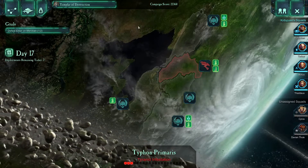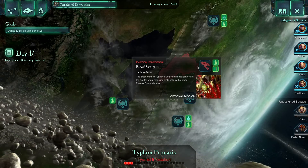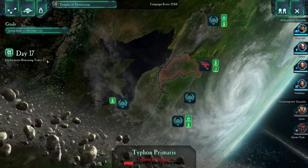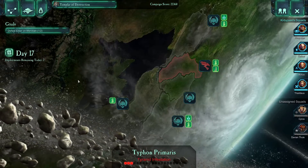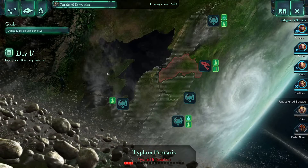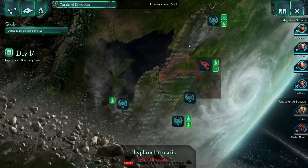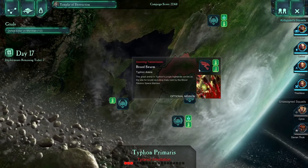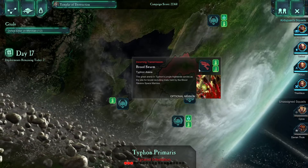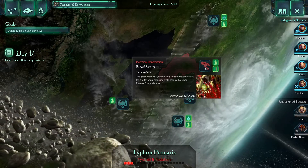Today I think we're gonna do this optional mission here — might as well just boot these Tyranids off while we can. We did so well in that last mission that we got two extra deployments on day 17, which was pretty awesome. So I'm gonna use them — do this optional mission, then head to Calderas and do a defense mission on one of our arrays, and then with those two out of the way, I'll head to Meridian to deal with the Eldar.